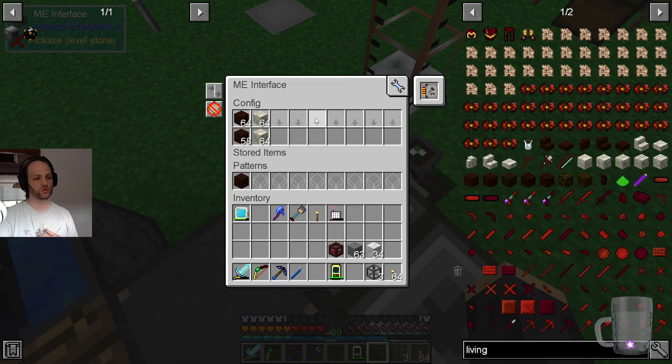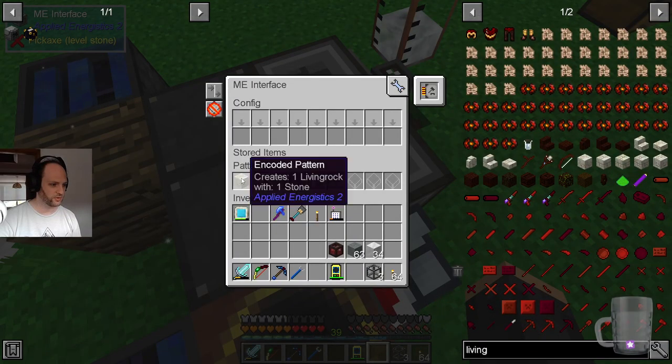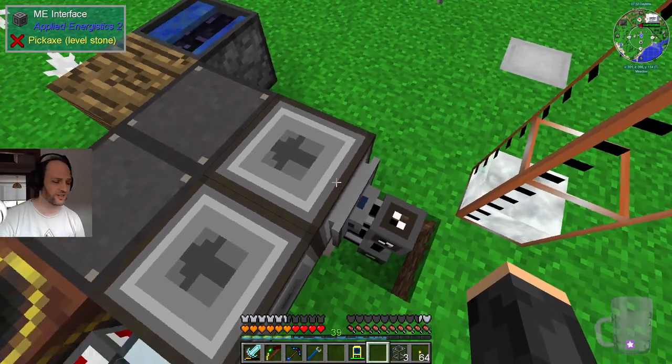This is not storing it as a storage item. This is the crafting card in the interface that's causing them to go into here — so it's requesting the crafting of one, and when it happens, it goes in there. This is doing the same for living stone, except for the living rock. Of course, you have to say living stone. But he hasn't actually told it to... he's told this one to hold both so that you don't need two storage things.